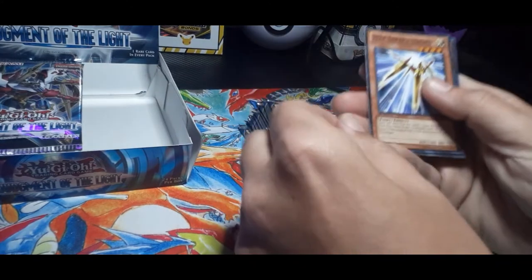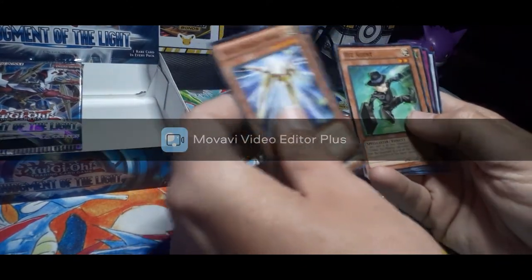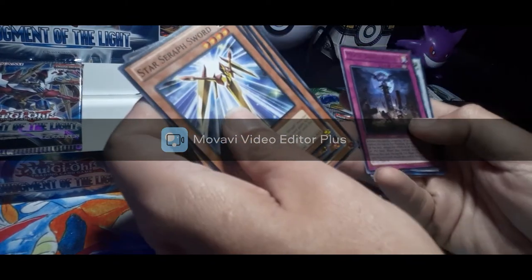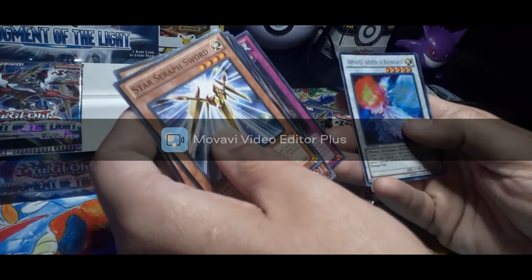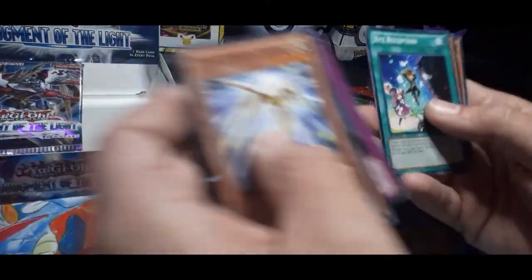First pack — Star Serif, The Atmosphere, XYZ Agent, Kajuku, Moonlike Dance. And we got an Armady's Keeper of the Boundaries secret rare out of the very first pack! Got a secret rare — that's not bad at all.